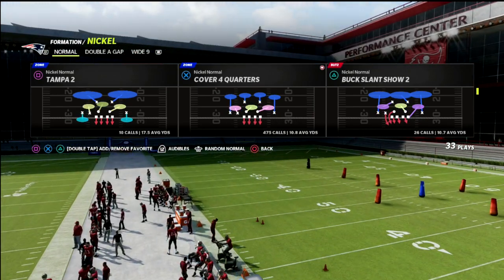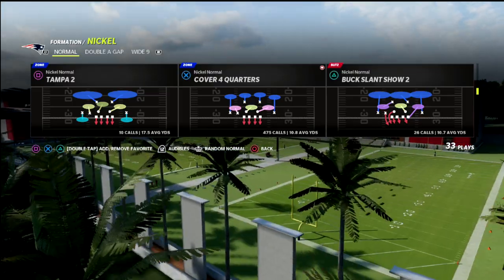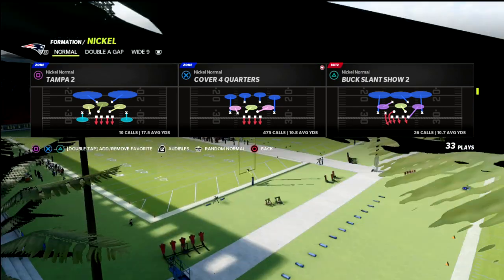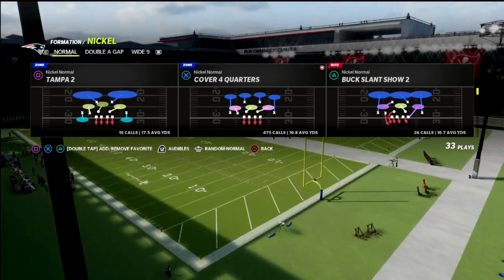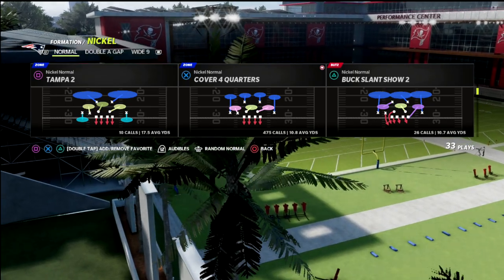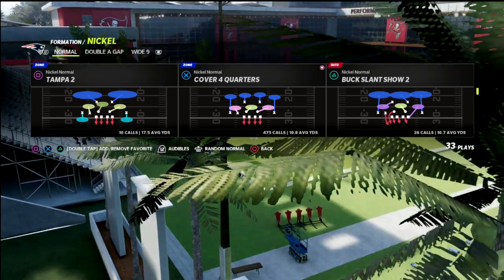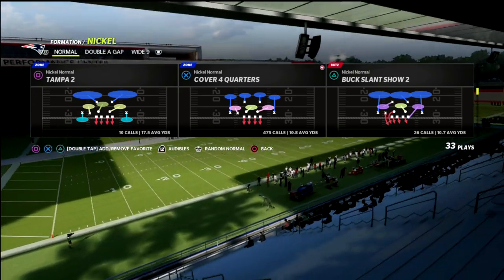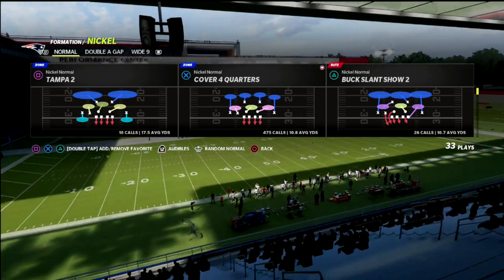The way we're going to set this up, it's actually really, really hard to bomb. It's really hard to one-play-score this. They have to kind of take their checkdown — that's really what we're banking on. We want them to have to take a checkdown, drive up the field, check down again and again. If they try to force something, we can potentially get an interception. We're going to come out of the nickel normal.